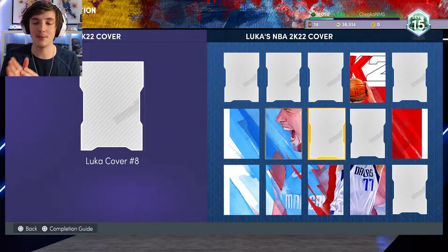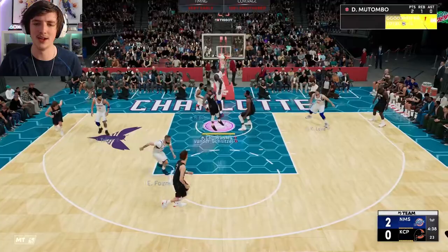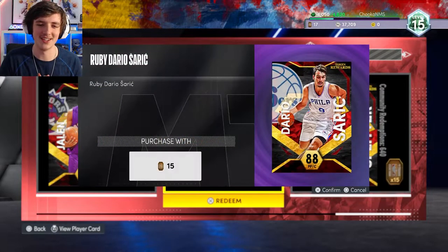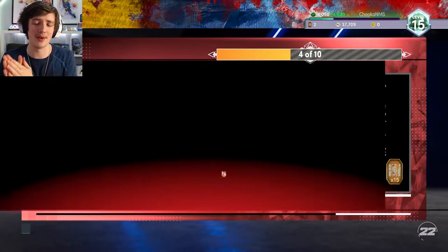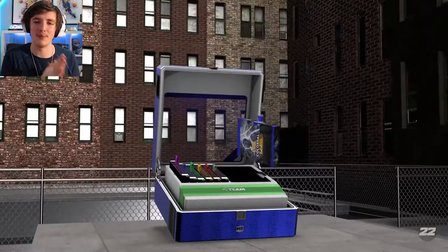We're onto the Emerald tier. An updated look at our Luka progress — I think it was 8 out of 15. Another snatch block there with Dikembe — this dude is ridiculous. We have enough tokens to pick up another ruby, that is our fourth ruby, which is Dario Saric, who will be my backup power forward.